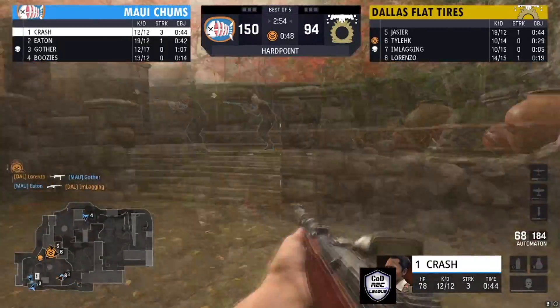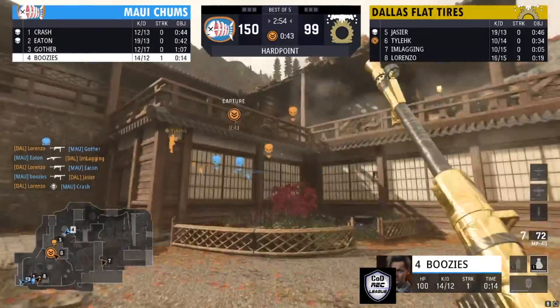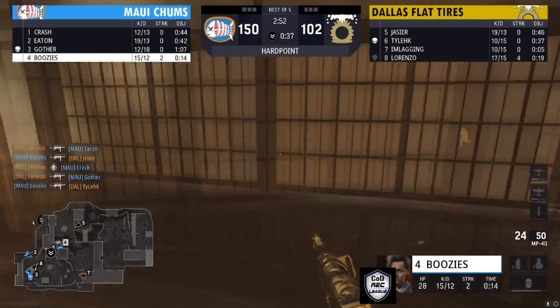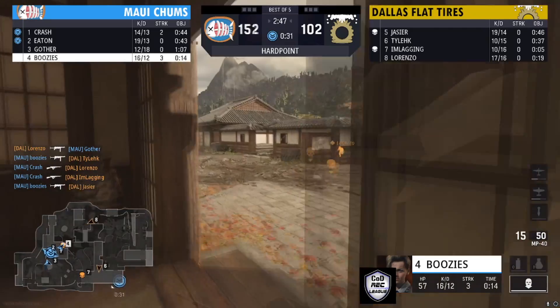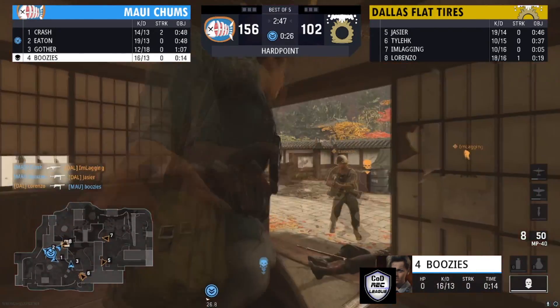The rotation is on. Dallas Flat Tires have to control this hill — they just need a hold. Buzi's is coming in from the bottom. Dallas just needs to hold this hill to try to get back. There's Buzi's with the kill on the hill — that just opened it up. He's waiting for kill number three, and he got it. Now his team is on this hill. Buzi just made a great play to break this hill.